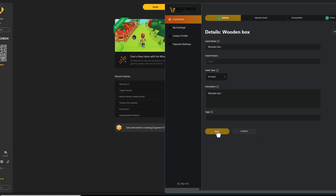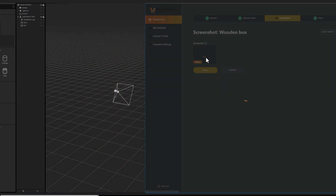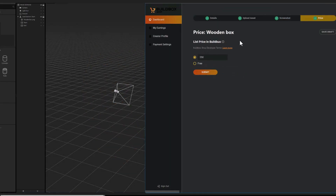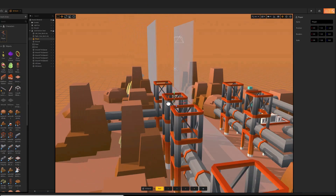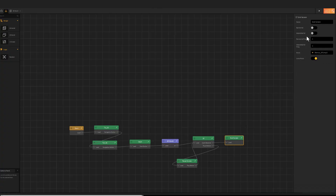From 2D to 3D to UI elements and more, everything you could possibly need is there. The asset library is all drag and drop with tons of preset animations and logic to help bring your game to life, saving you tons of time in the development process. If you want to go for a quicker route, there are pre-made game templates for a variety of styles and genres which you can then customize into your own specialized game.